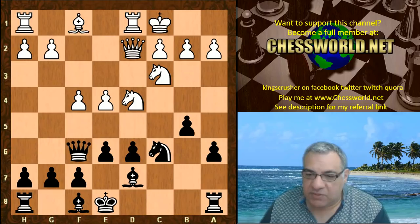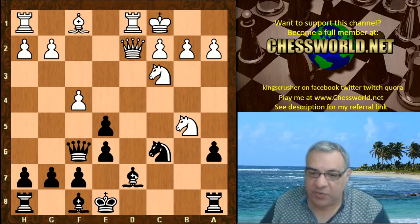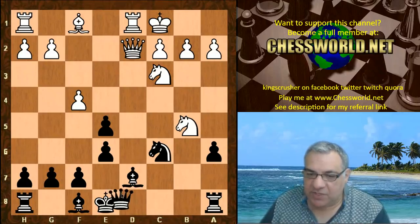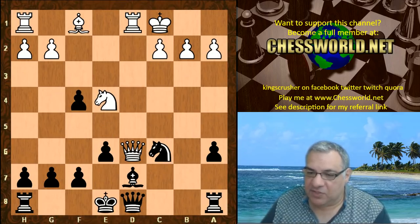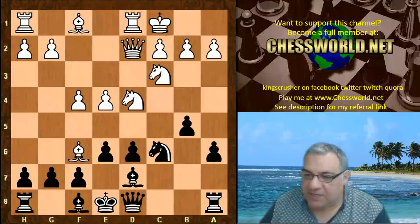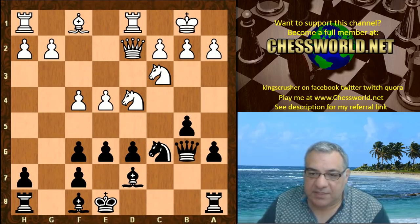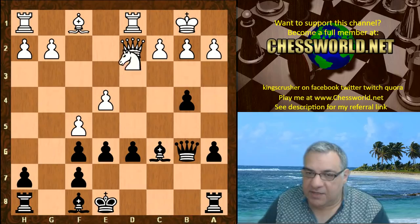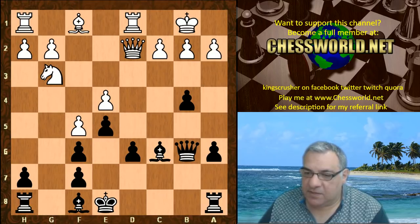Taking with the f6 pawn is known to be bad because of e5, takes, Knight d takes b5, threatening Queen takes d7 mate. For example, if black retreats the Queen then this is much better for white positionally, getting that dark square Bishop. White's got a big advantage there, so it's basically compulsory to take with the g-pawn. King b1, Queen b6, Knight c-e2. Another move here, which is more trodden, is to take and then f5, and then Knight e2 - this has been seen before with a small advantage for white in theory.